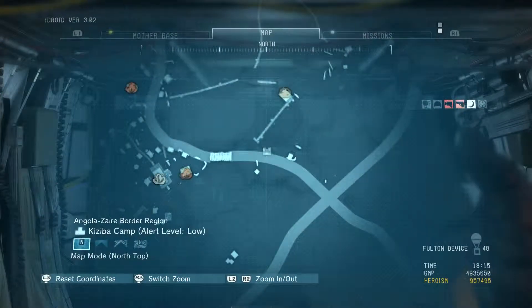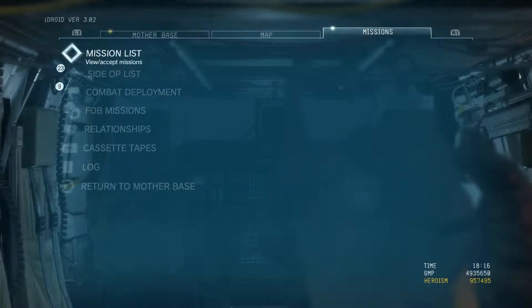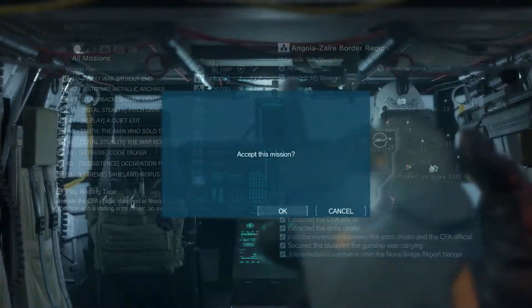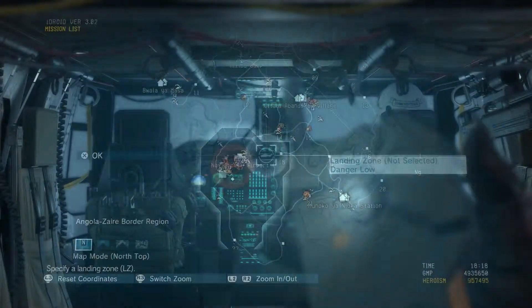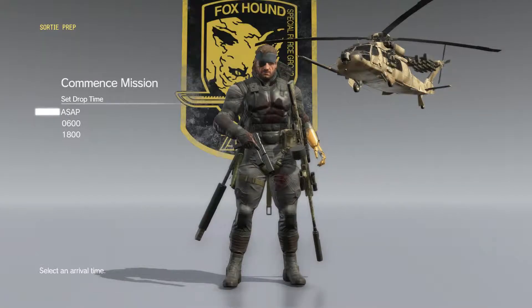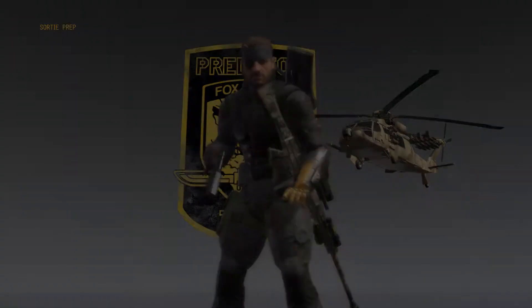Alright, we're doing mission number 47, total stealth war economy. Just dropping in at the main spot here. We're gonna swap out that sniper rifle for some lethal option — for that I've got my Brennan.